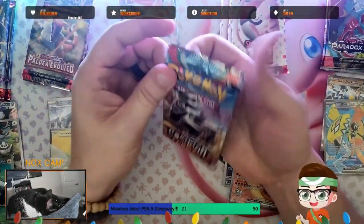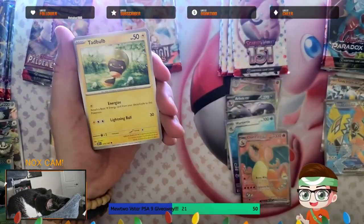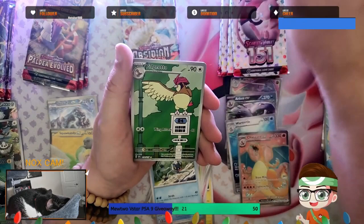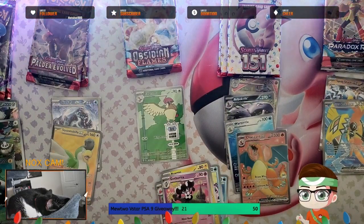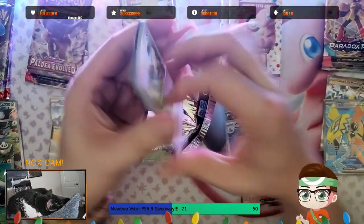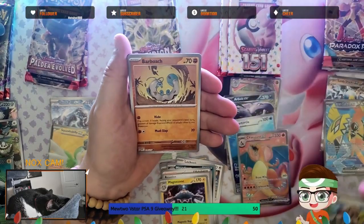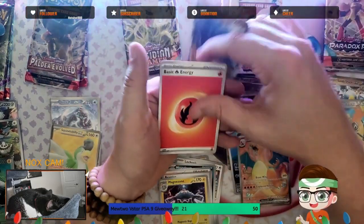Obsidian Flames — still doesn't have a hit. The art rare we're missing from that set is Varoom. We got Appletun, Numel, Mawile, Togedemaru, Darmanitan, Darktrix, Froakie, Rollet — and ah, Pidgeotto on the art rare! Very cool, we already have it, but we finally got a hit at the end. Gita on the holo. We also got a Glamora EX, which we needed, and pulled last week too. Still need that Varoom art rare though.